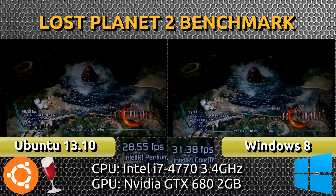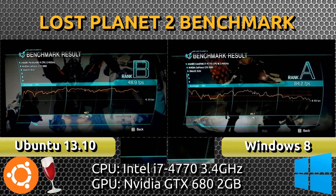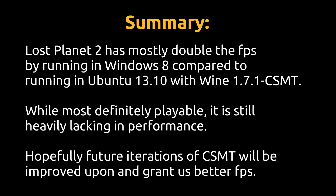We've reached the end of the benchmark and we can see the results in the benchmark itself. On the Windows side we gain rank A; on the Wine side we are gaining rank B. On average frames per second, we are seeing about twice the frames per second on Windows. This is not surprising because Windows is native and has everything the game needs, while Wine is still in development. Hopefully, thanks to the CSMT patch, we're seeing higher performance and the ability to actually run this benchmark properly.